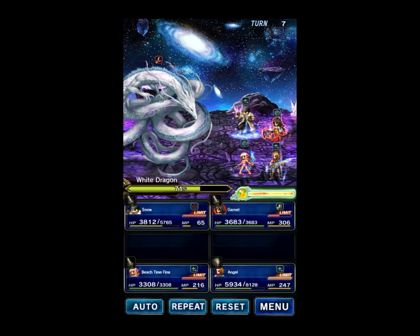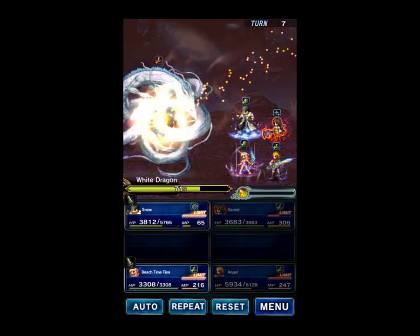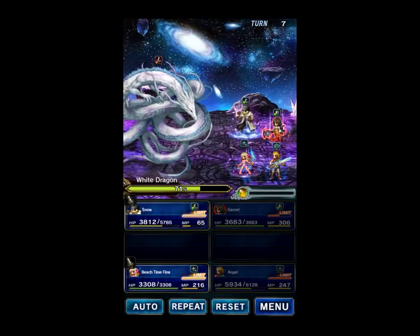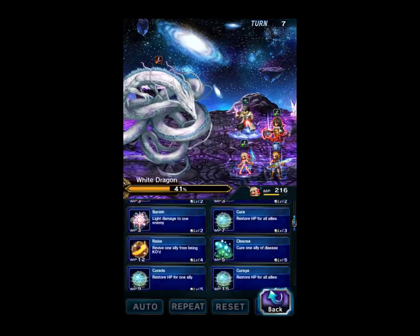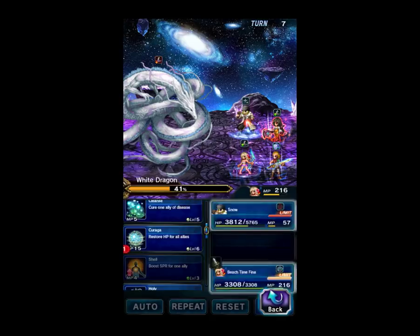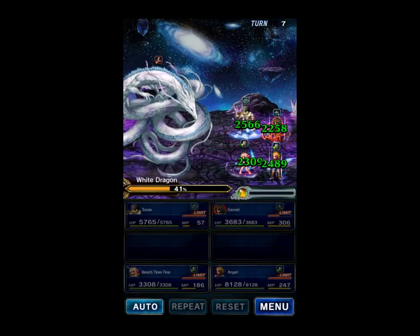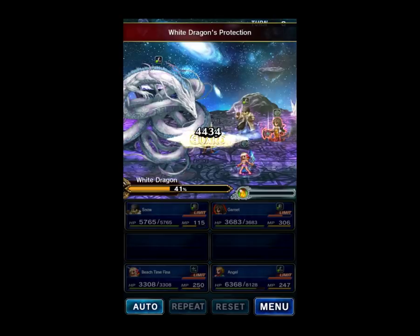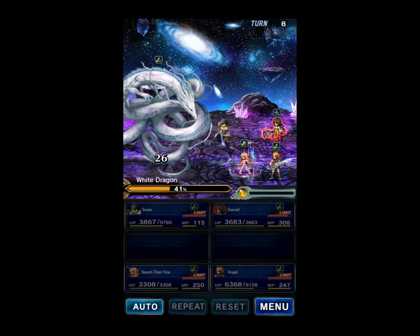Alright, let's go ahead and guard Bosh and summon Behemoth for damage. Let's refresh Provoke, and Beach Time Fina will heal. We've still got that mana regeneration buff with Fina, so it'll top our mana off. Now there's the second Spirit buff — he does that twice in the fight, at the beginning and after 60% — so we have to dispel that.